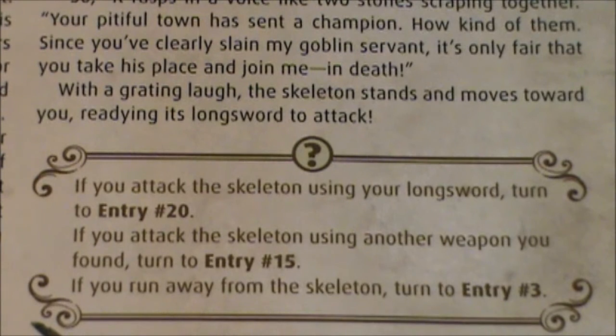If you attack the skeleton using your longsword, turn to entry number 20. If you attack the skeleton using another weapon you found, turn to entry number 15. If you run away, turn to entry number 3.